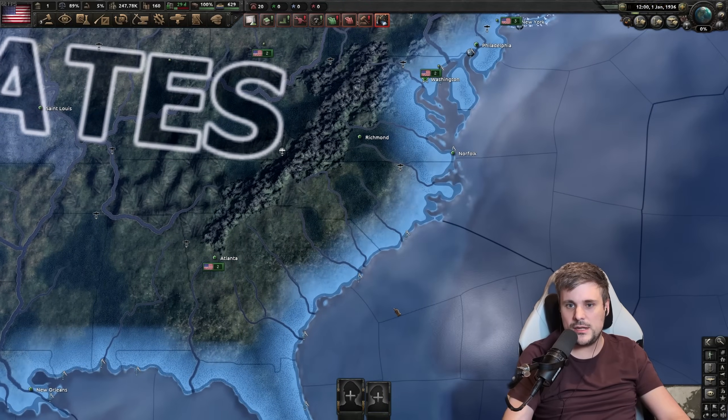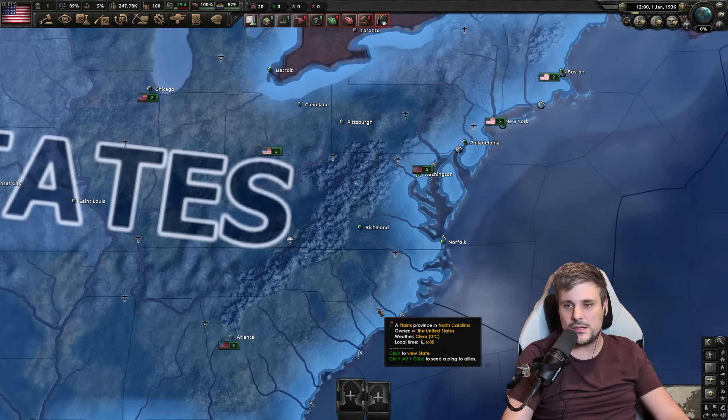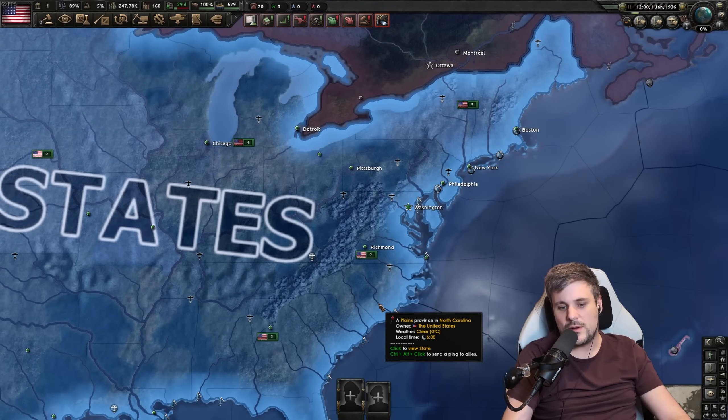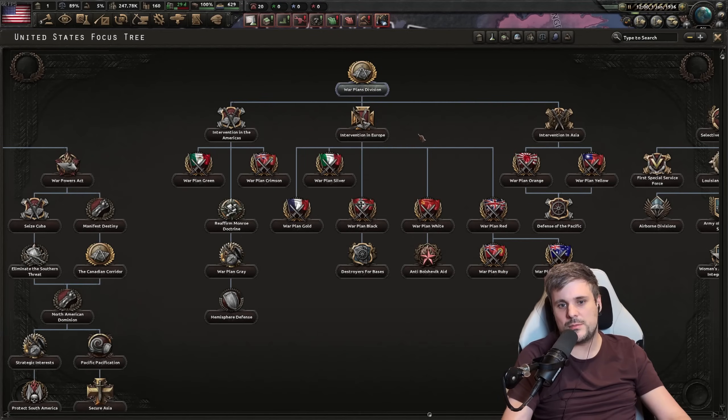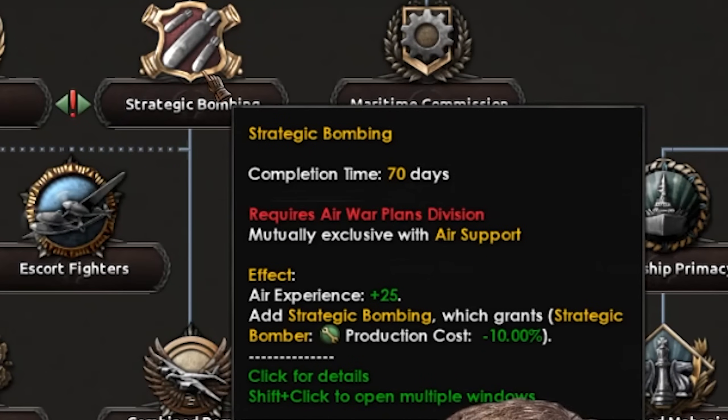Starting with 1936, and we're going to do this in the United States. The US has a fantastic economy and is very far away from everything. A pro tip: build airports in the UK — you really want to do that. Also be aware that under your focuses, you have the option for strategic bombing, which reduces the cost of strategic bombers by 10%, which is massively overpowered.